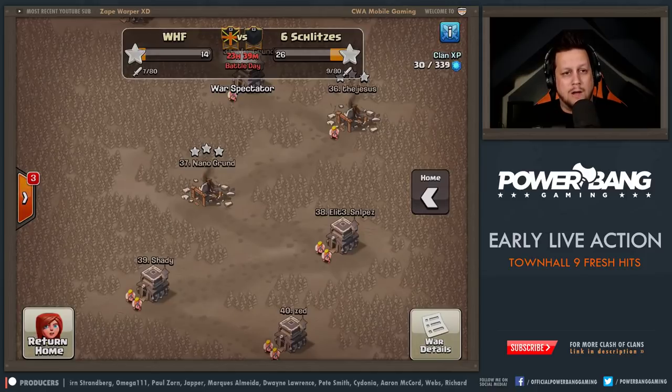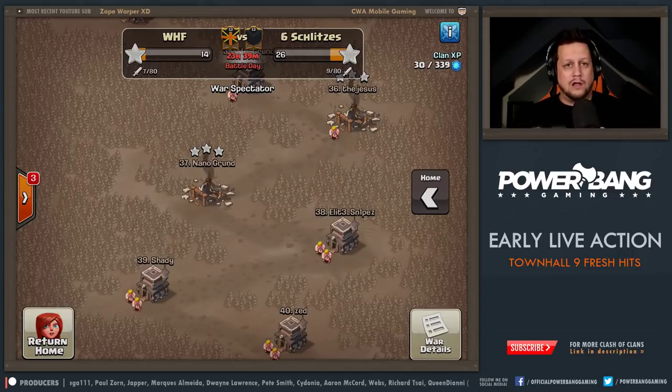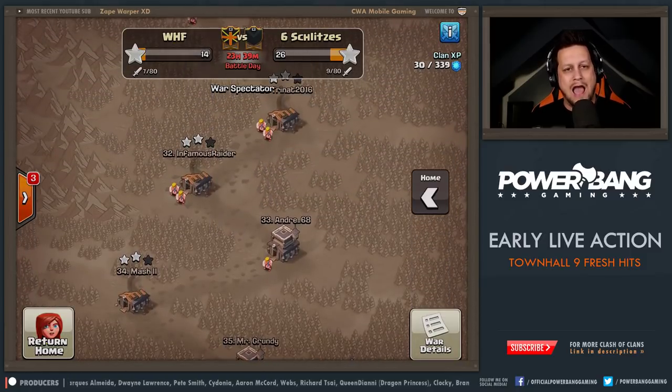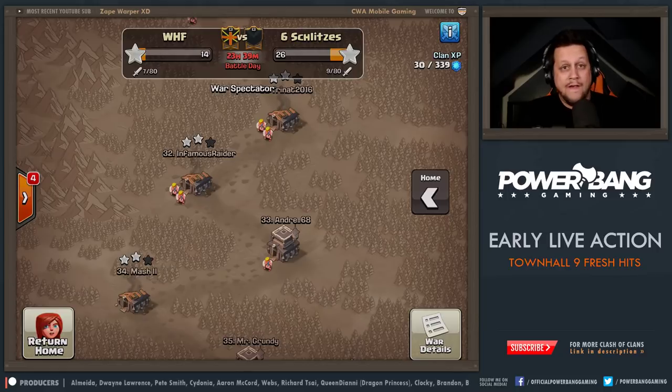Not bad at all. Six Schlitzes is going up against WHF in this midweek war — it's not a ranked war, so not an even matchup, but we're just having some fun, practicing up, getting ready for CWL Season 3. Six Schlitzes with the early lead. King Max getting the action started off early with the three stars. So 14 stars, seven attacks — not an ideal star count for us at all. And again, we had a random minion fail, just not good so far, but we'll overcome it.